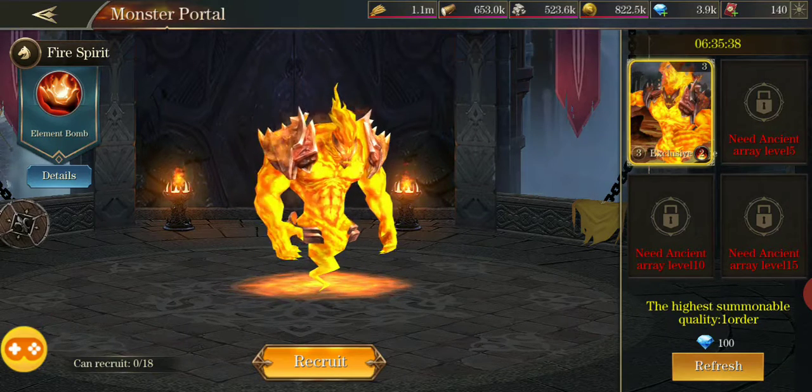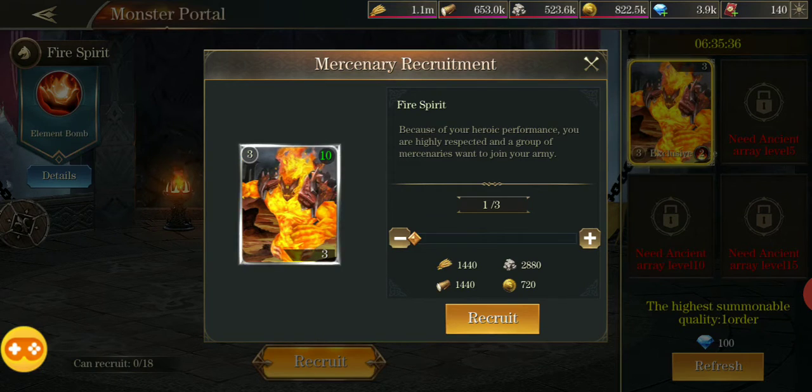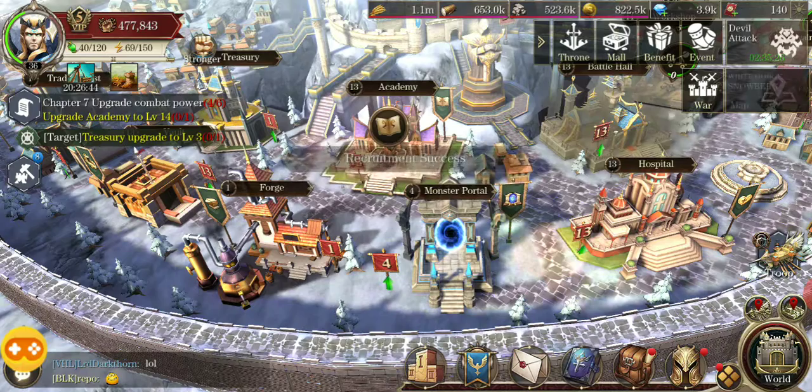I'm gonna recruit him — just click recruit, say how many you want, which I always max out. I don't know why you wouldn't. It costs some resources but they're pretty cheap actually, and they're generally better than the ones you can get from your normal troops.